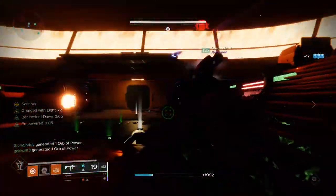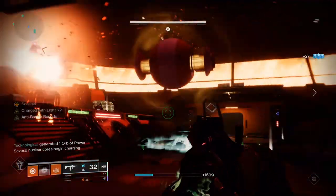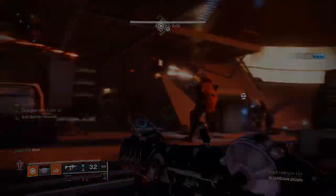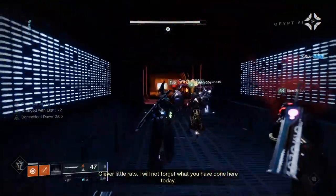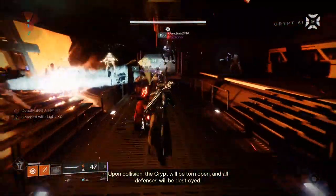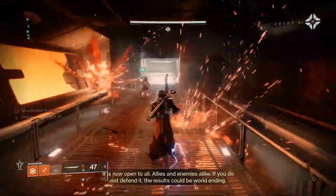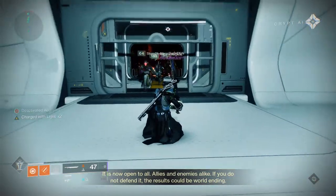It is one of the easier encounters as long as everybody follows callouts and executes their roles properly and quickly. Once all the bombs have been placed and all six rounds completed, some dialogue will be heard and the hatch in the middle of the floor will open. Quickly drop down and it will be an all-out sprint to the end, ignoring all enemies and Taniks as he will be chasing you. If you make it to the end the doors will close trapping Taniks inside — you'll have successfully completed the encounter, destroyed the ship, and prevented it from detonating on Europa. Collect your chests and move forward to the final encounter.